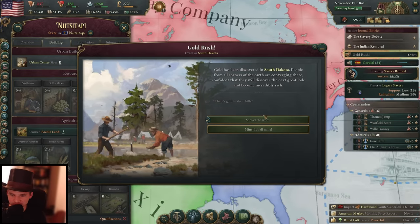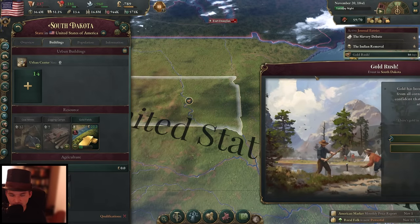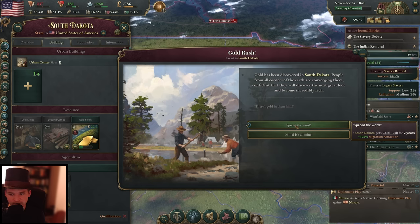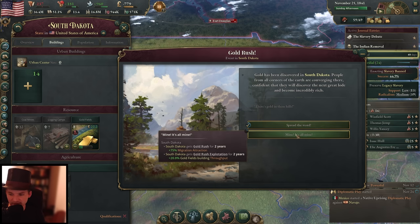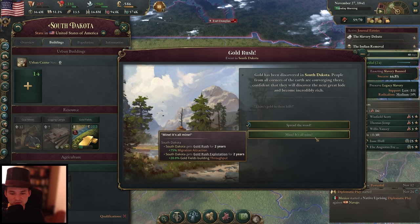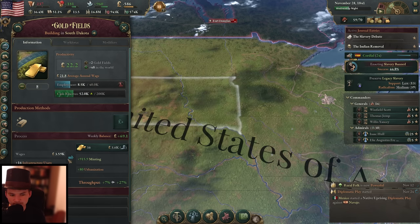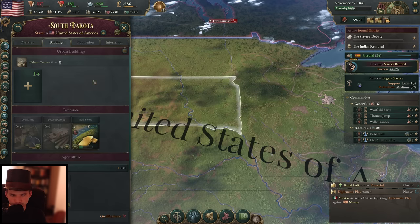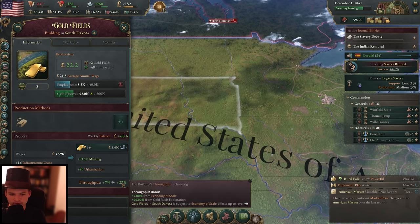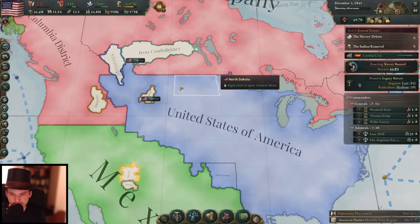In South Dakota we have a gold rush — gold has been found! This is actually pretty good for us. It's a random event — we get money directly from gold farms through minting. We can spread the word: South Dakota gets 125% migration attraction, or we can say 'Mine, it's all mine' — 75% migration attraction but with 20% gold fields building throughput. I'm inclined to go with that so the gold fields push out more gold. We don't need that much migration attraction. These gold fields need workers now, but the throughput is very good — around 27%. They will push out a lot of gold. This is not forever though — it's just a temporary thing.